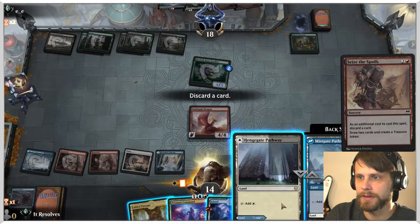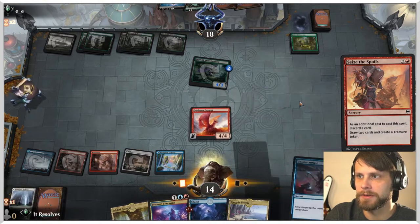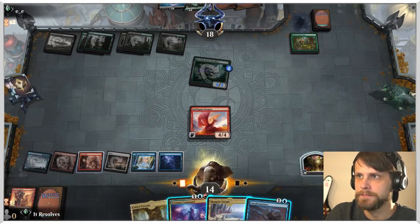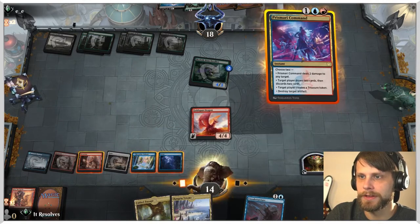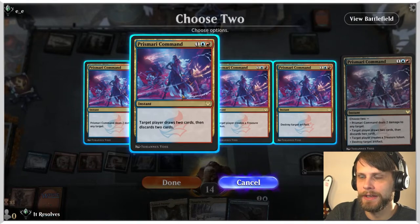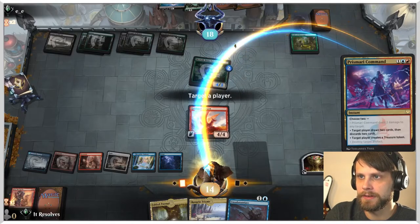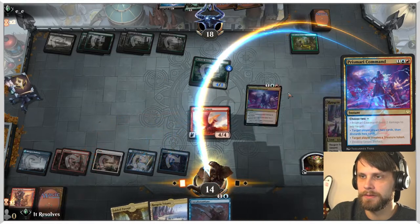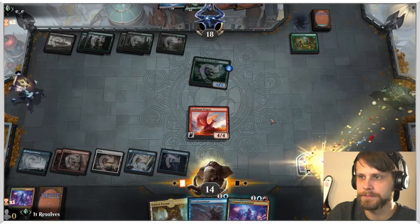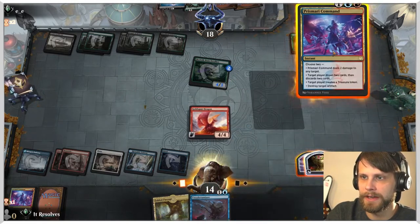We'll discard — doesn't matter too much truthfully. There's another Unsubstantiate, which is pretty good. I wish very heavily we could just blow up something of theirs, but we cannot. Let's do this — we're going to take both of those actions naturally, throw both of those back. Now we've got extra. Do we want to do it again? I think so.